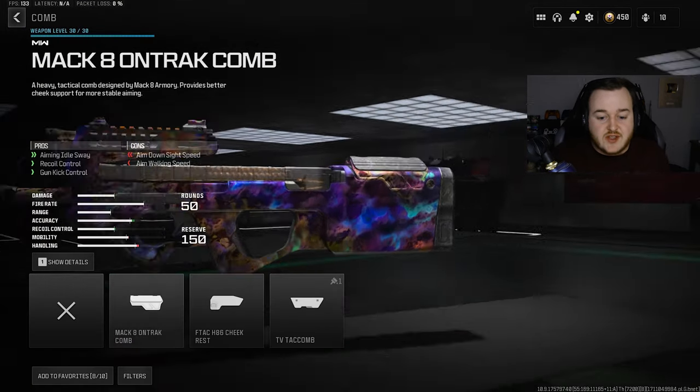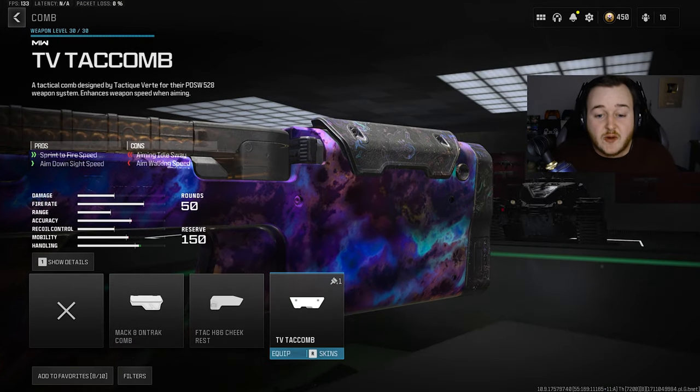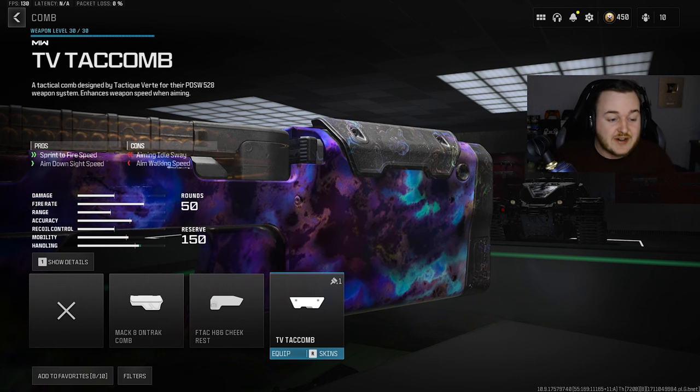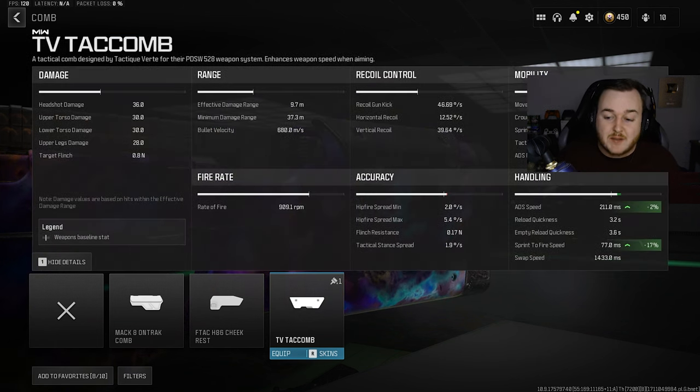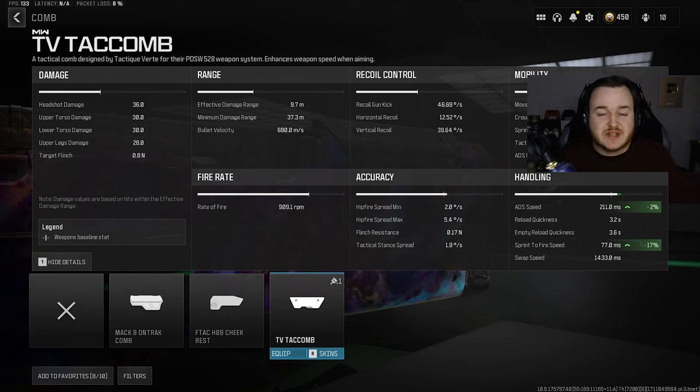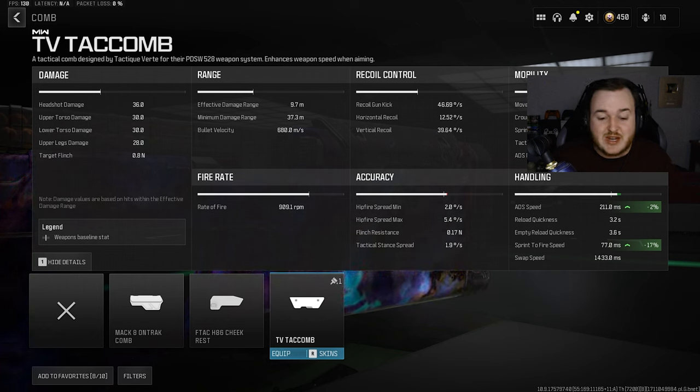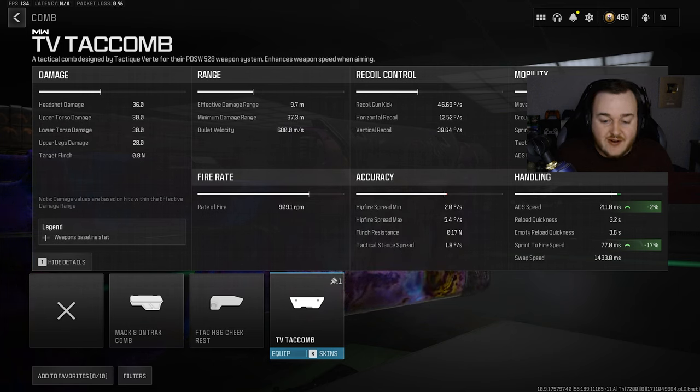Next we're dropping down to the comb and adding the TV Tac Comb. This attachment is really nice for the P90 — we're getting sprint-to-fire speed and aim-down-sight speed. The ADS increase is 2%, nothing too crazy, but we're getting a 17% increase in sprint-to-fire speed. That is going to make this build super nasty up close, shooting faster off your sprint. I guarantee you're going to win all your gunfights with this attachment.